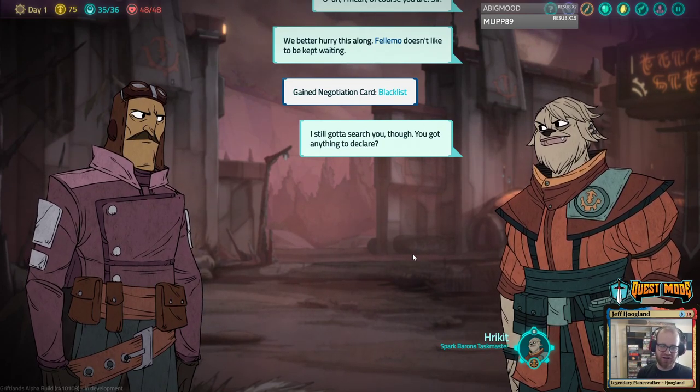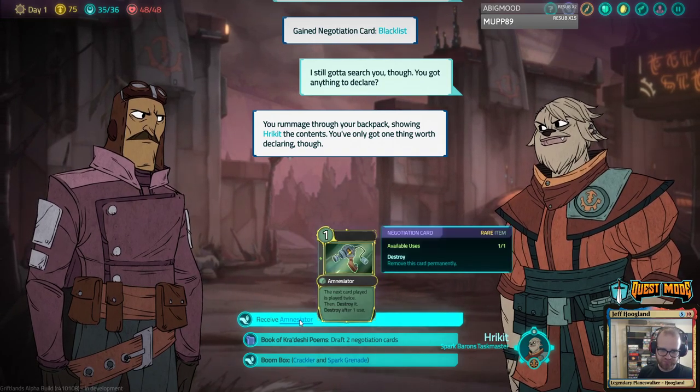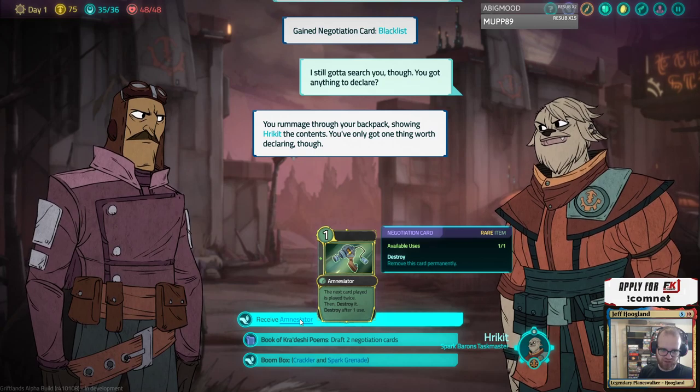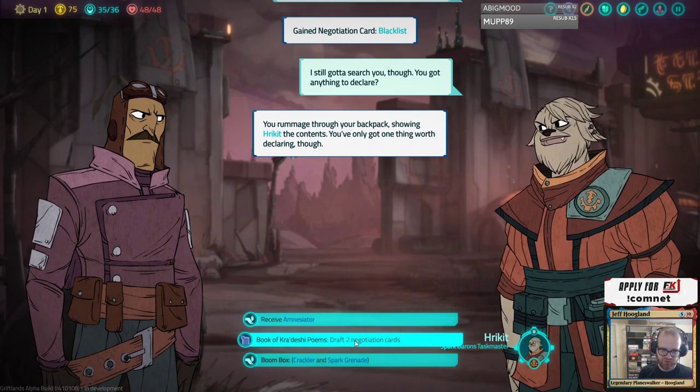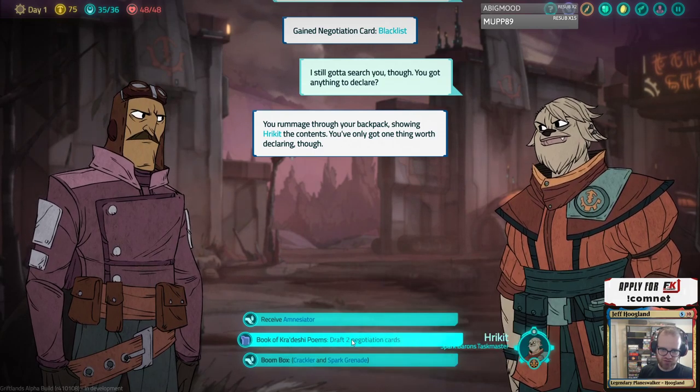'I still got to search you, though. You got anything to declare?' You rummage through your backpack showing her the contents. You've only got one thing worth declaring though. The next card you play this turn — draft two negotiation cards. These are battle cards. Let's draft two negotiation cards.